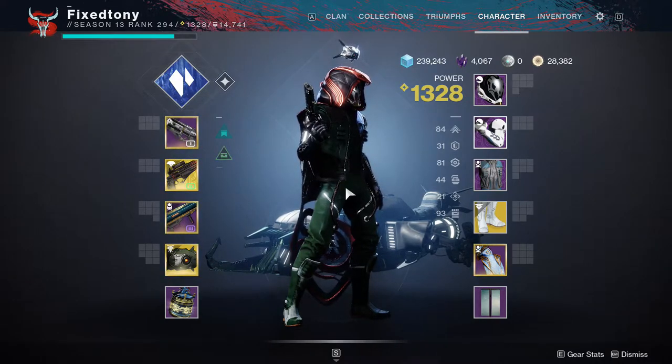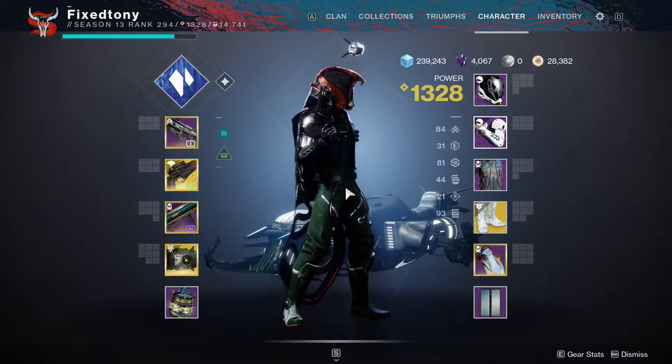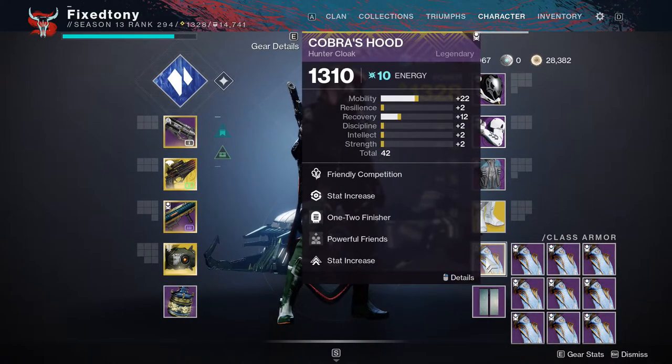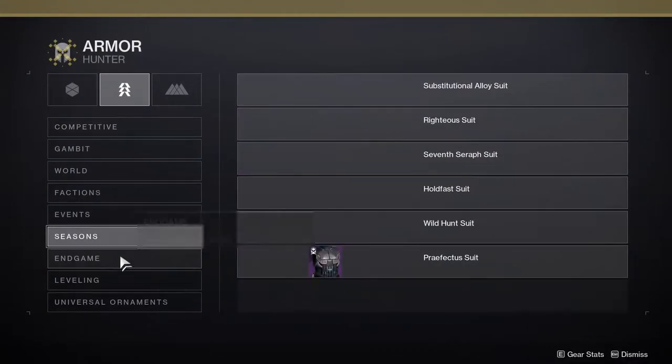This is a great way to get materials, legendary shards, and glimmer if you really need it. There's just so much stuff that you can do with this, especially today considering what Spider is selling — but we'll get to that. The bug is the fact that you can actually buy Cobra Hoods in the collections for glimmer.